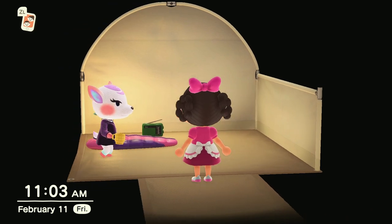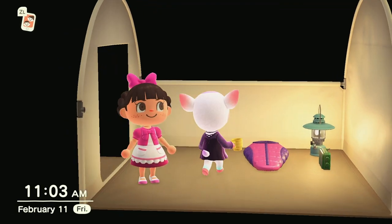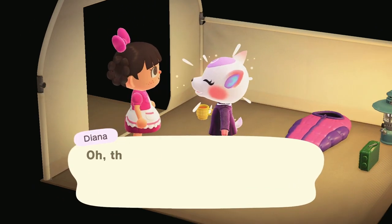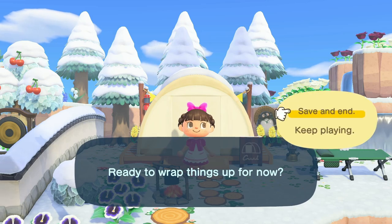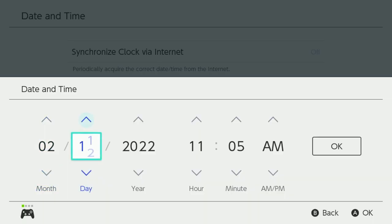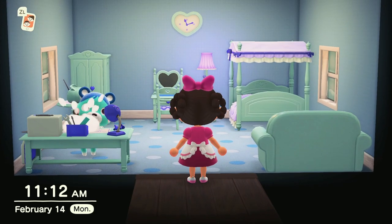The new camper is Diana — she's super cute, but unfortunately I'm not going to move her in because I just moved in Blue Bear. After meeting Diana, it is time to save and quit and again continue to time travel step by step to show how many days it takes for the next campsite villager to come up.